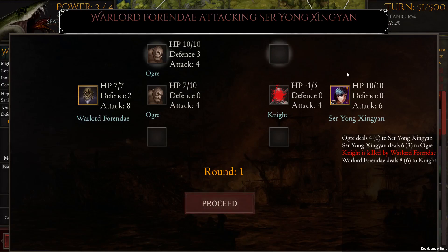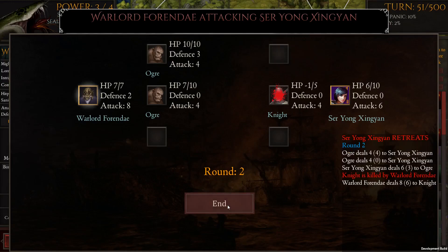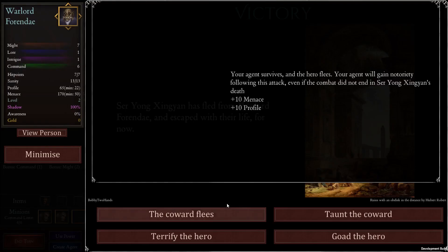This one also gets to attack her — another four damage. With her defense now gone, he'll attack straight through, so she'll be down to six hit points. We proceed: he dealt four damage, she's down to six. Now she's retreating, so she's going to start running and we're going to start chasing her. We'll keep hunting her down while she's got such low hit points. He's down to seven — just end the turn.